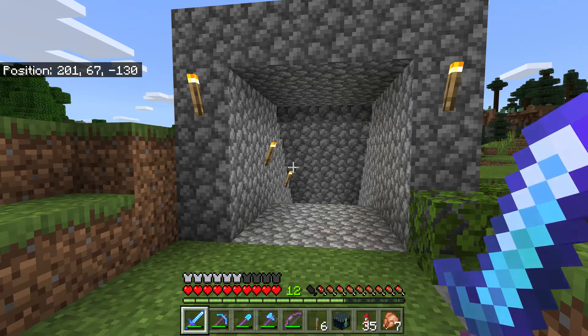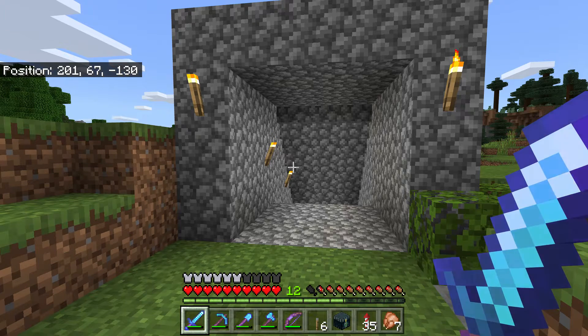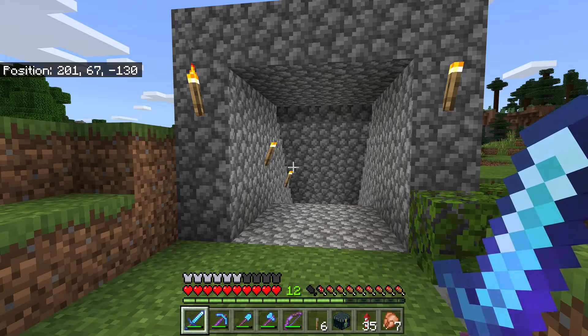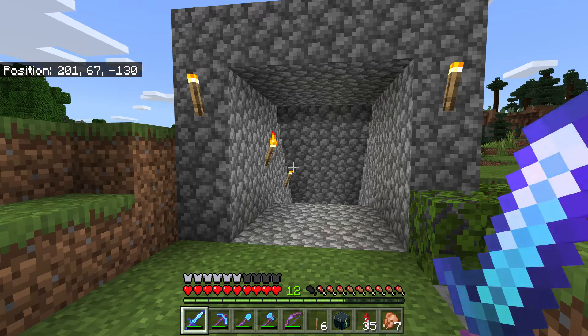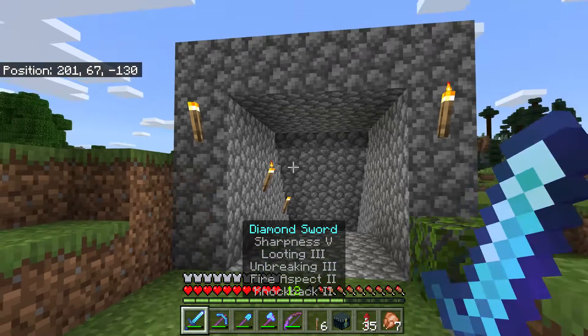So I put torches around them, transformed them, and put water sources that go underneath them, so that when zombies spawn, I lead them into one concentrated spot where I can collect their drops and XP — with the help of my diamond sword with Fire Aspect, and a bunch of other stuff as you can see.